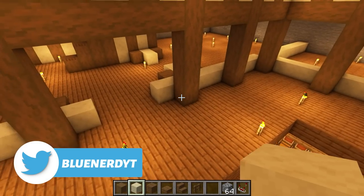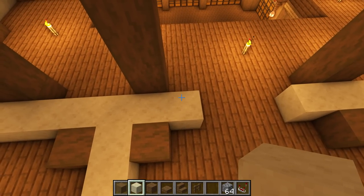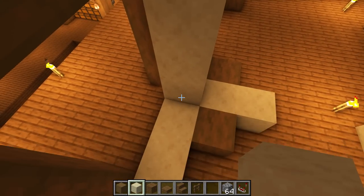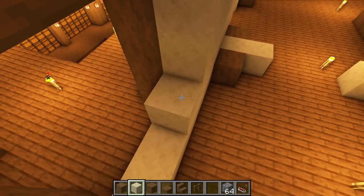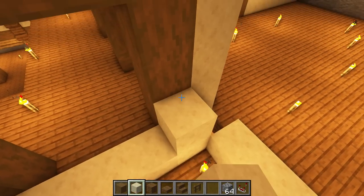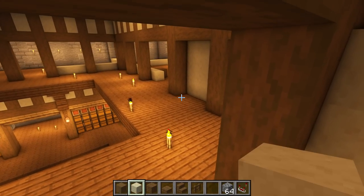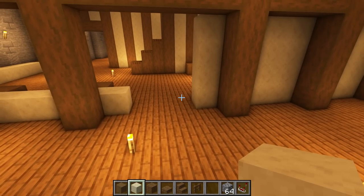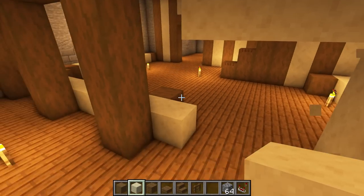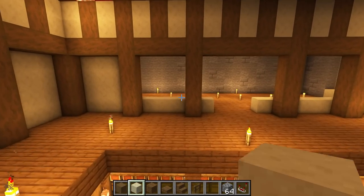Now we're going to start from this door where the stairs are and where the sandstone is, go one, two, three like this, using smooth sandstone, and basically follow it all the way around the pillars we've just placed. Leave the corners as they are and just do this all the way around — place four on top and that gives you a back-in on all your walls with a gap where your doors are. Once your doors are done, put one row across the top in the door gaps.